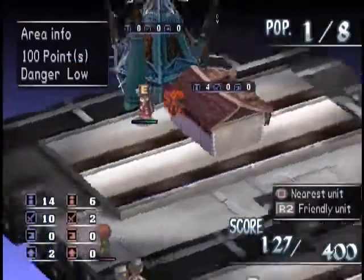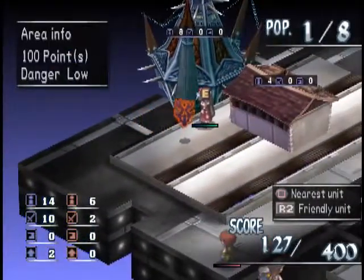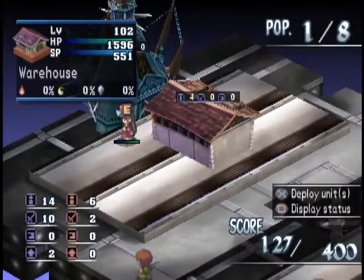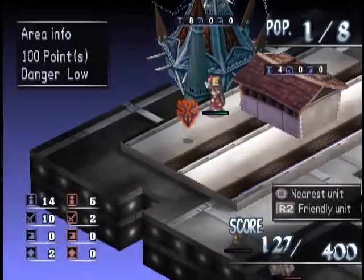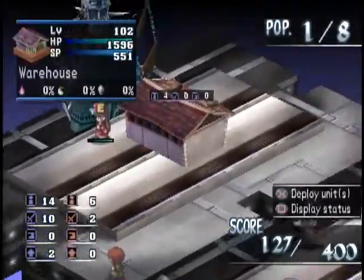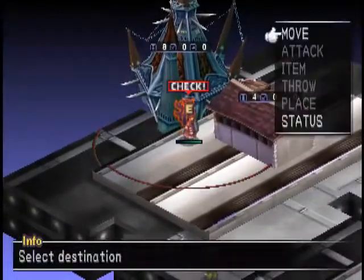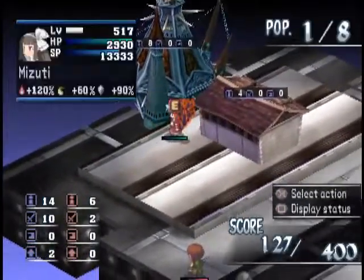So you can do a 4 chain, which doubles the score of everything you kill with buildings. And then later on you can do a 7 chain and get even more points. And if for some reason you want the glitch to stop, you just use a single unit to target something.